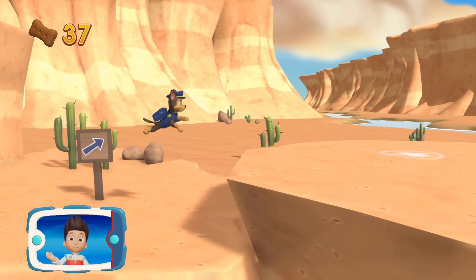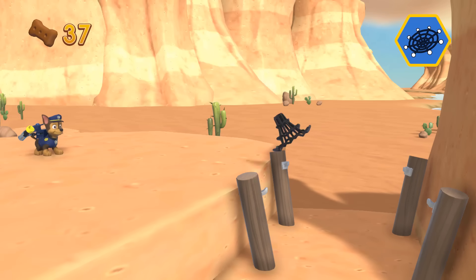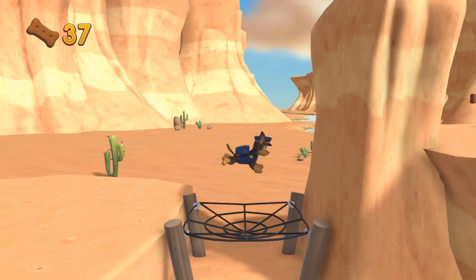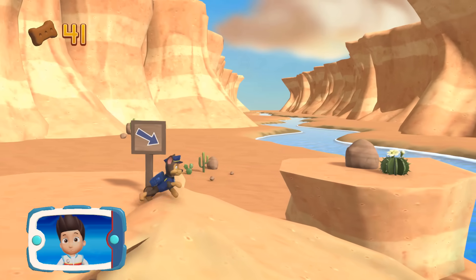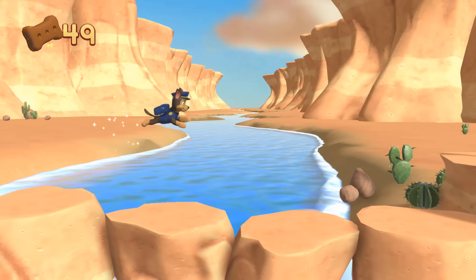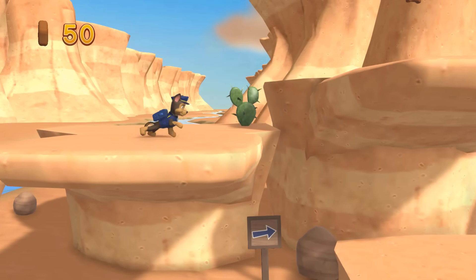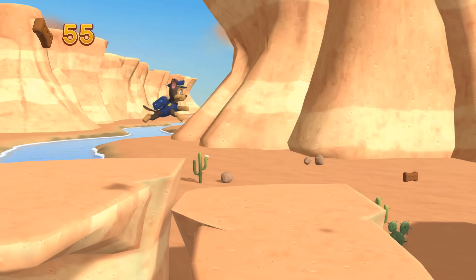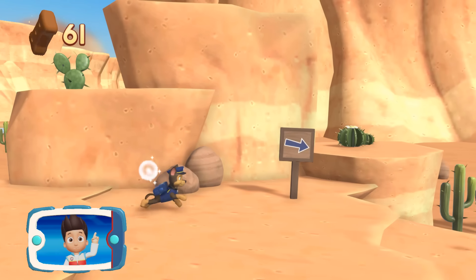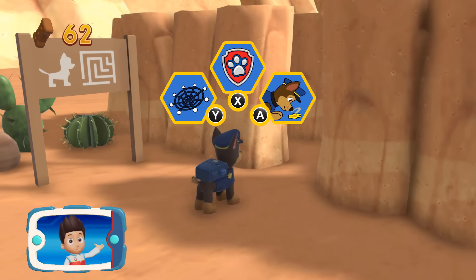Great job! We're almost there! Pick the pup ability that you should use. Keep collecting pup treats whenever you find them. Find all the pup treats that you can. Choose which pupability to use.